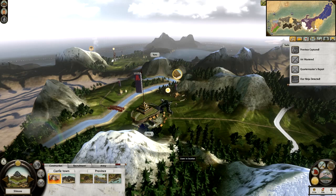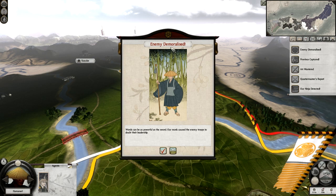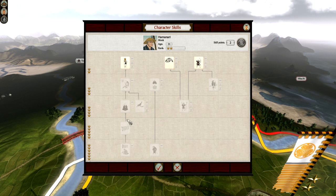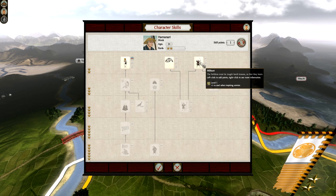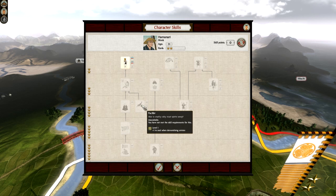Ninja detected! Where's my monk? Let's try and demoralize this army if we can. The army is demoralized and my monk increases in rank. That's not bad at all - plus three to campaign movement, inspiring, plus one to inspiring armies. I want the Pilgrim upgrade - it increases my Art Mastery. There you go, plus one to zeal when demoralizing armies; that will be the most useful, so going down this line is definitely preferable. Let's get ourselves a Wise Elder.